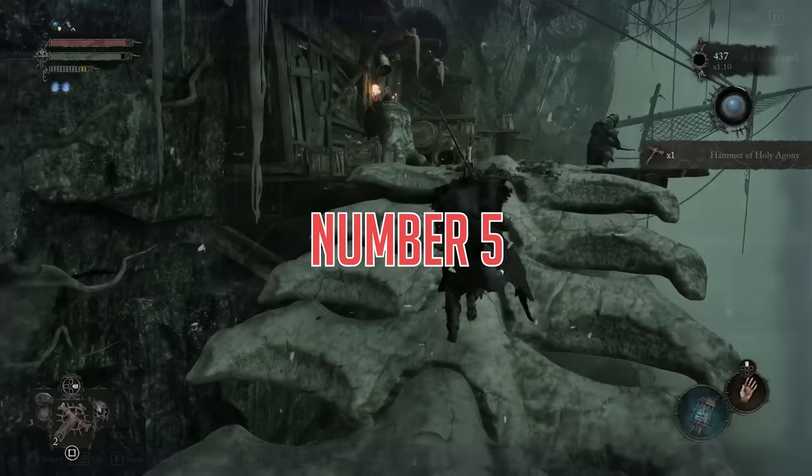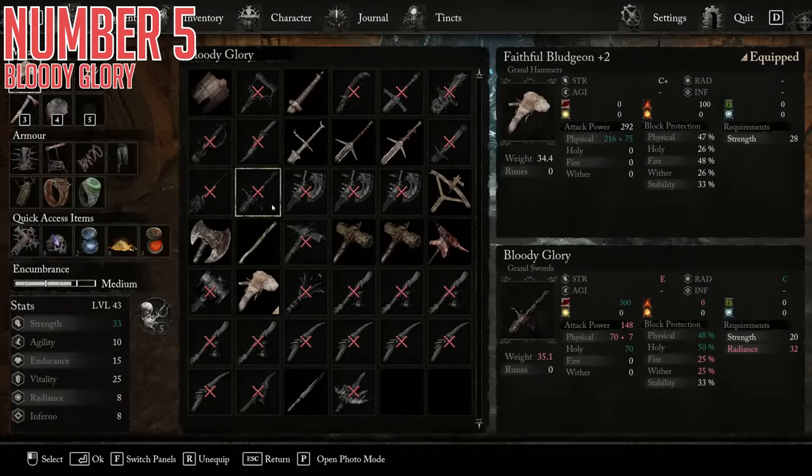Fifth today is the Bloody Glory Sword. This is a grand sword, and it is an extremely powerful one for the point in the game where you can actually get it. It has fantastic base damage with a nice physical and holy split, a whopping 300 bleed buildup, which is absolutely nasty this early on — really, really strong. For scaling, it is a C for Radiance and E for Strength, meaning it actually scales quite well for an early weapon as well.